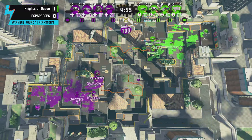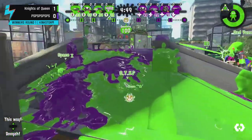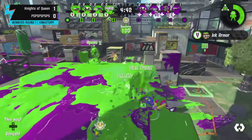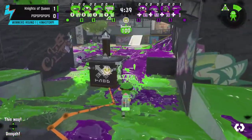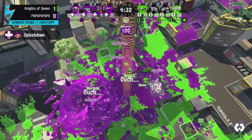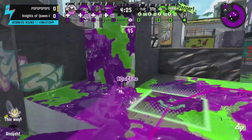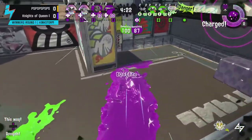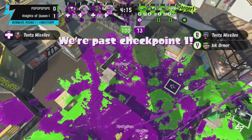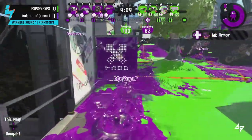We see a Ballpoint and a Remix coming out as anchors from both teams on a map we haven't seen too many chargers on recently. From Knights of Queens this is a pretty standard comp — Pro, Junior, K-Shot, and Remix. Junior on Tower Control is a little bit of a weird pick but we'll see. Knights of Queens gets a lot of picks early as they look to get their first push. A Beacon goes down to help keep the push going as players can jump back in.